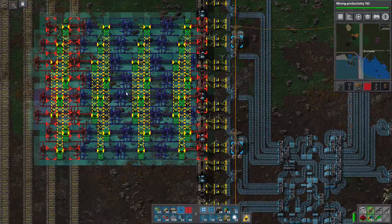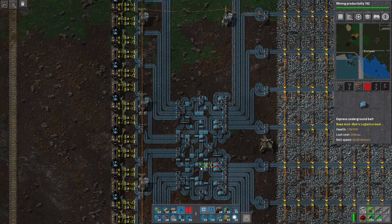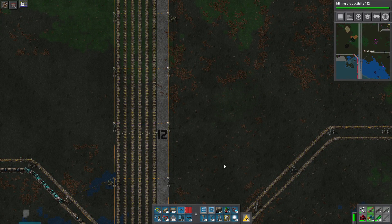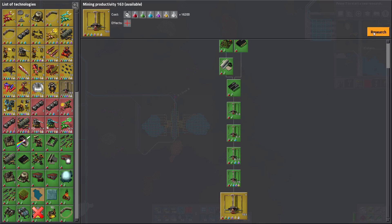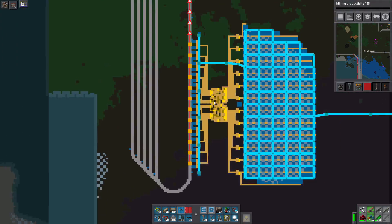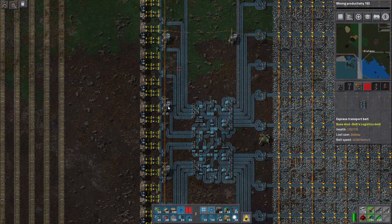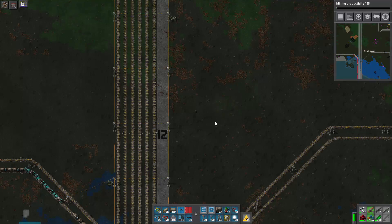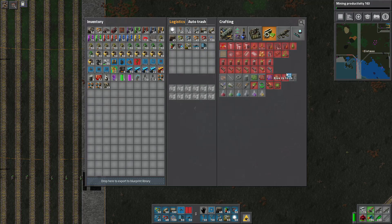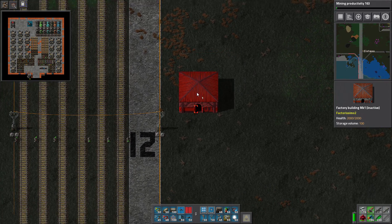We just have to find room for more belts, and one thing we'll need to do is upgrade from the current 12-to-12 balancer. We want the same amount of items going to each cargo wagon so it loads consistently — so we're not waiting on one of the 12 cargo wagons to fill up. We need a balancer. Let me grab some belts, splitters, and underground belts, and add some roboports so we can place things faster.